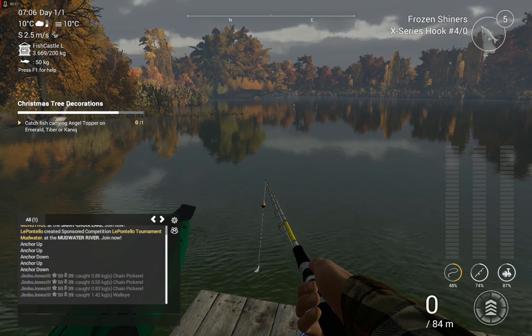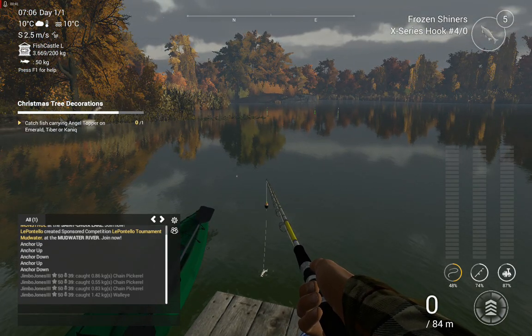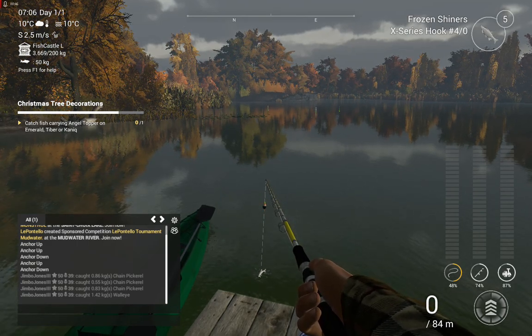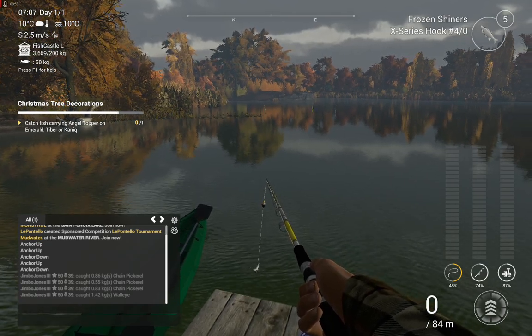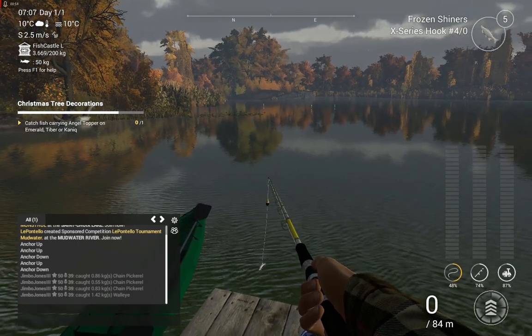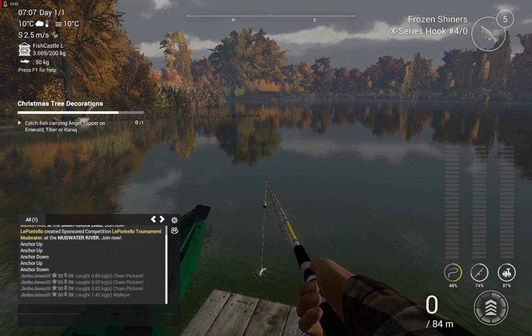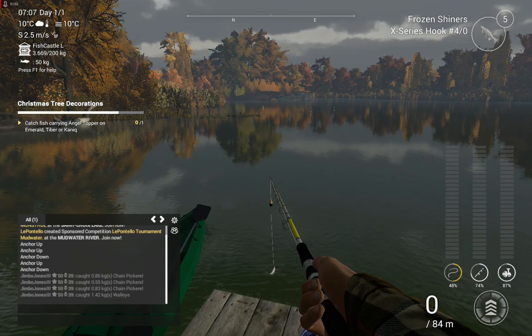I'm trying with the frozen shiners but they're very expensive and I haven't actually found any as such, so I'm thinking I might go to normal shiners and maybe large minnows and see if I get them that way. To try and maximize my chances I'm going to do what I've been doing all along and have the rod rest. I've just set up, so I'm going to set it all up now.